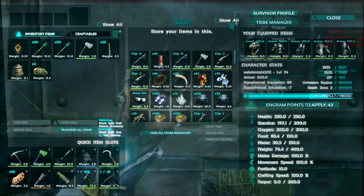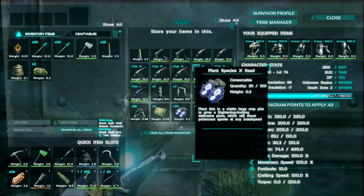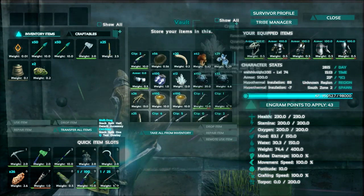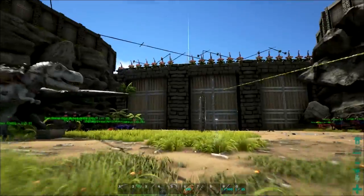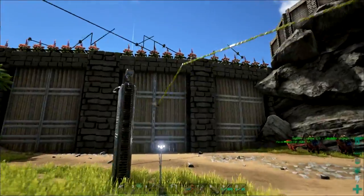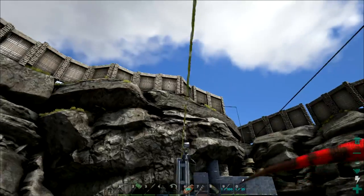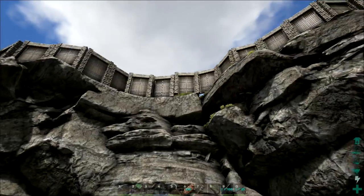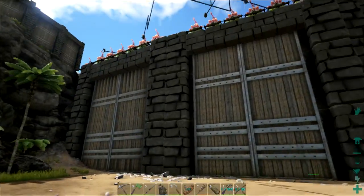There we go guys, that's how many seeds we have. We have 100 here and 30 here — that's 130 turrets basically. I can place them anywhere, so what do you think I should do with them? Leave a comment down below with any suggestions or anything cool you could do with turrets — any designs you've come up with. Leave a like if you thought it was awesome, and I'll see you all in the next video.